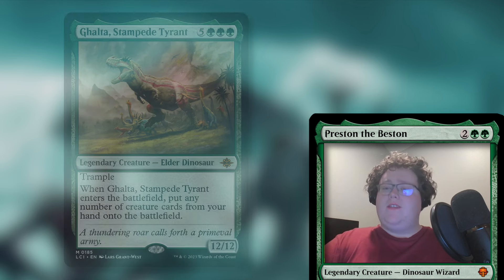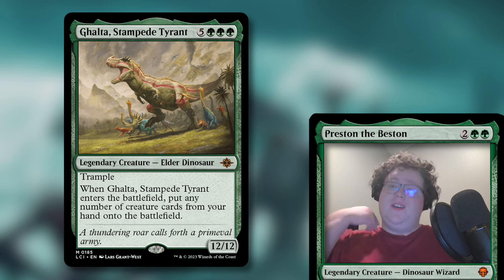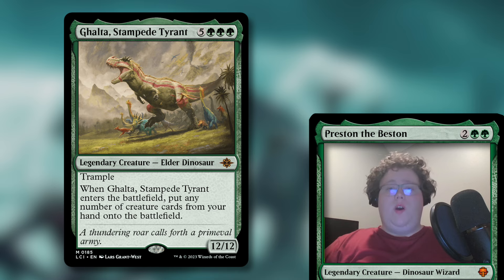And then finally for our big creatures, we're going to be talking about Galta, Stampede Tyrant. Five and three green for a 12/12 legendary creature elder dinosaur with trample, and when he enters the battlefield, you put any number of creature cards from your hand onto the battlefield. So while it's nice to cheat out one big green haymaker with Eladamri, it's even better if you can dump out your entire hand of huge monsters. It's a good way to end the game.